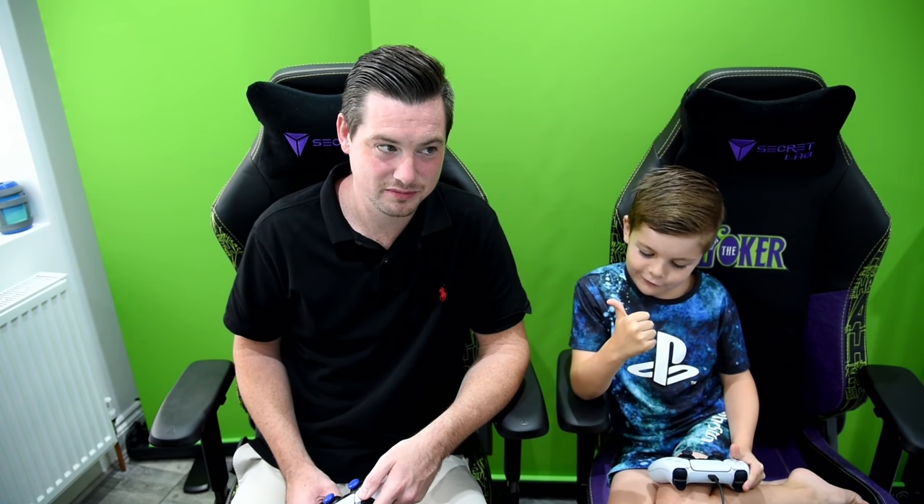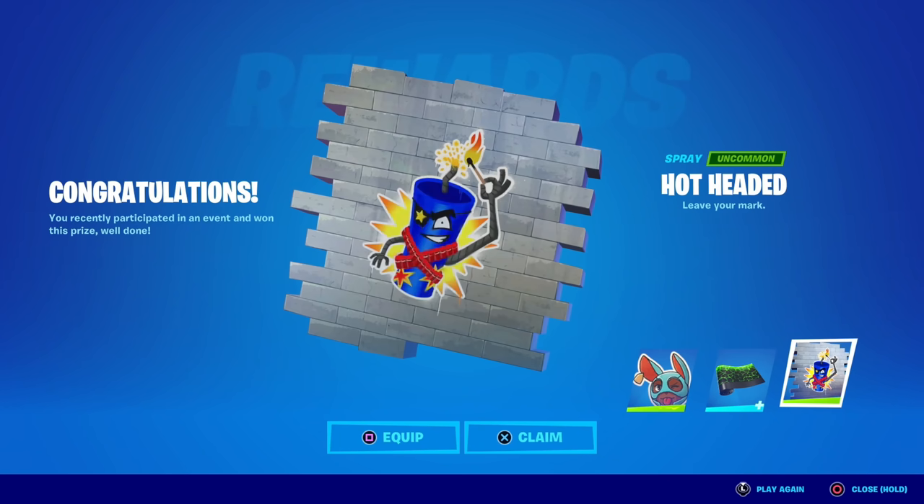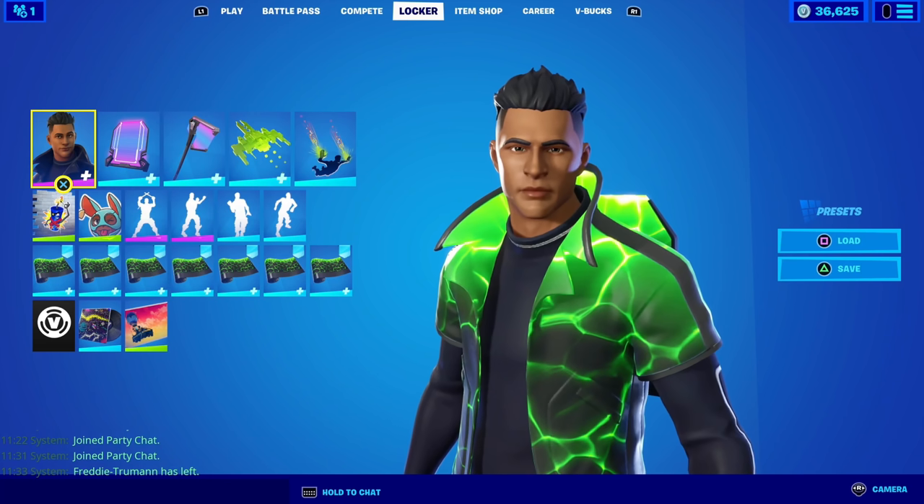In today's Fortnite video we're going to show you how you unlock these three rewards: the Spectral Flex wrap, the Just Between Us emoticon, and the Hot-Headed spray. But before we do that, we're going to showcase everything in-game. We're going to showcase all of the free rewards — so you get a free spray, free emoticon, and a free wrap.